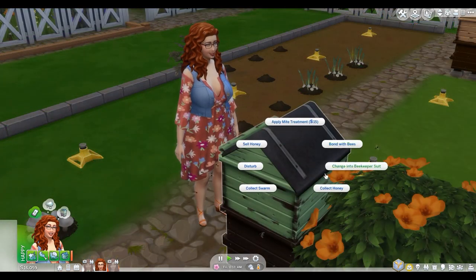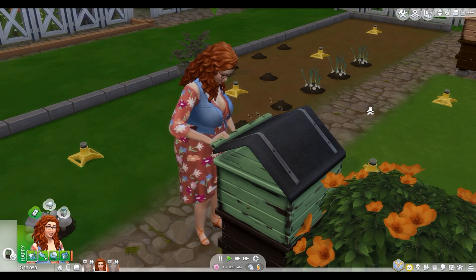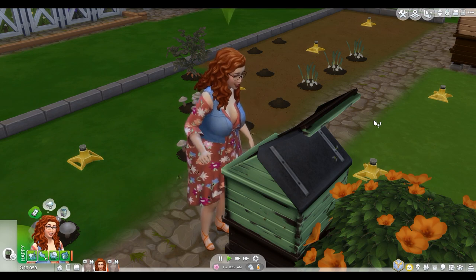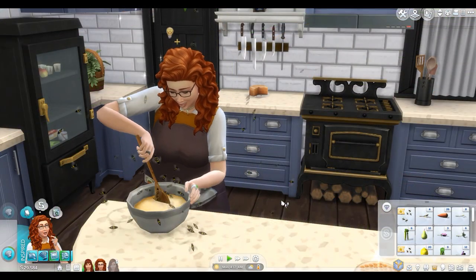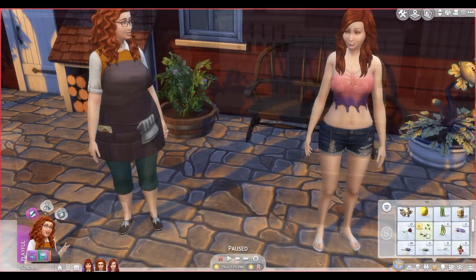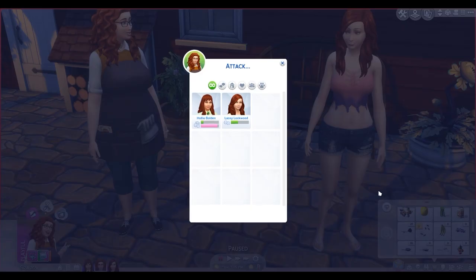Once your relationship is at a certain level with the bees, you can just be the bee whisperer and reach in there and collect a whole swarm of bees and keep it in your inventory. They'll stay there for about five hours and then they'll just fly off. If you go into your inventory and click on the swarm, you'll get multiple options.